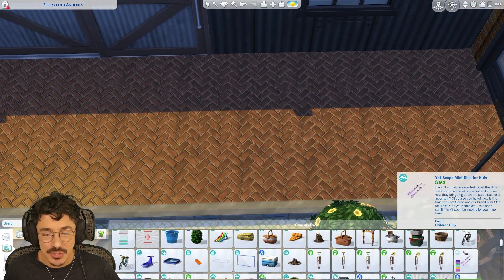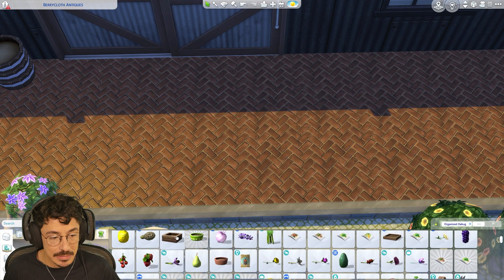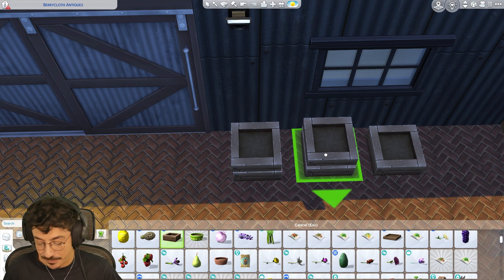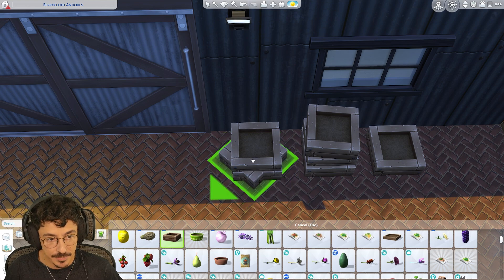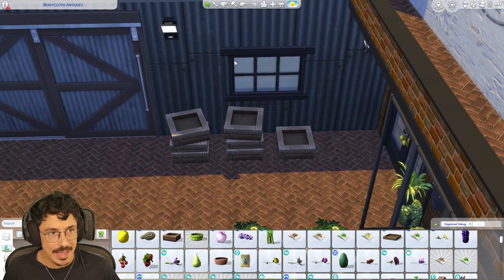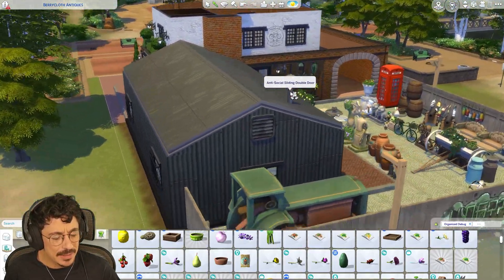Maybe we'll flop a couple of the square planters in as well. Let's do a stack of these - maybe he makes these himself. I reckon Graham makes them. Very talented is our Graham. Our Graham - that reminds me of Cilla Black. God rest her soul. If you aren't sure who Cilla Black is, she was a British icon - a talk show host, a game show host, a singer. She was everything, and she tragically died. But I absolutely loved Cilla Black.